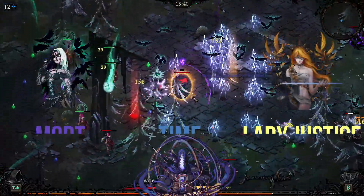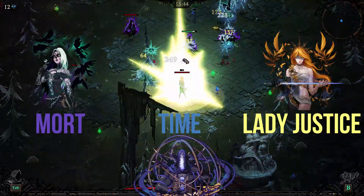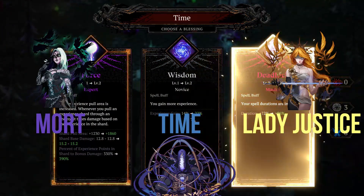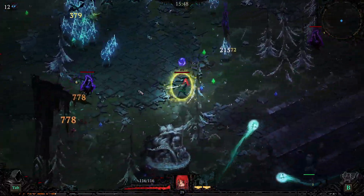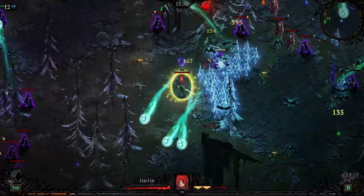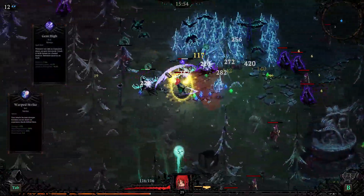Morte, Time and Lady Justice. This is the strongest build I've found and it works very well for the no damage achievement. It can be slow at the start of the run but it's insanely strong both mid and late game. Warped Strike and Gem High are just too good to skip so you'll get both of them.